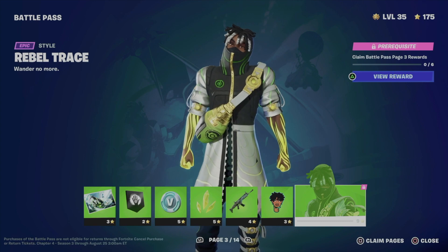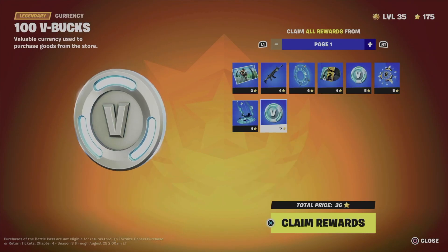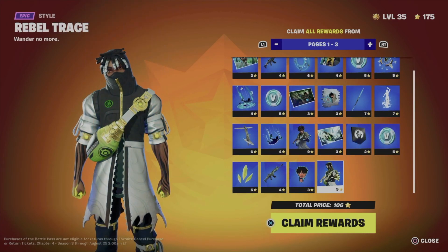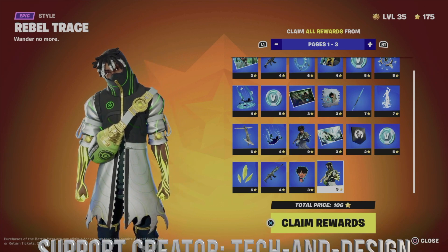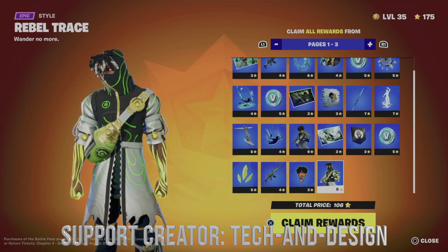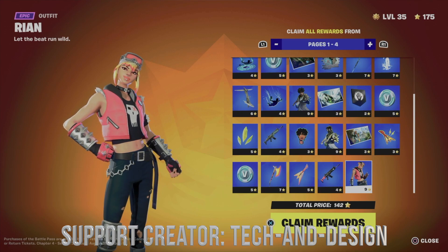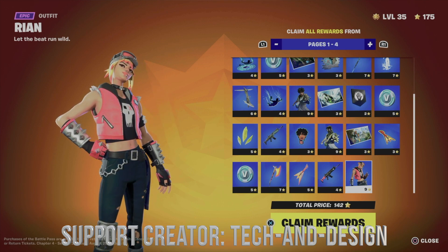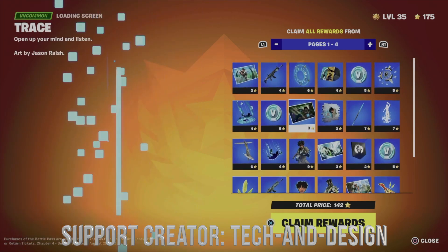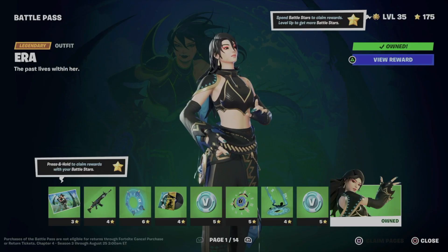You're going to see 'Close' and then 'Claim Pages.' If I press Square I can see Claim Pages — page one, page two, page three and so on. Now depending on what level you're at, you're able to claim a certain number of pages. For example, right now I'm at level 35 which means I can go all the way to page four. I always recommend claiming each page at a time so that way you claim everything within it and everything becomes unlocked all at once.